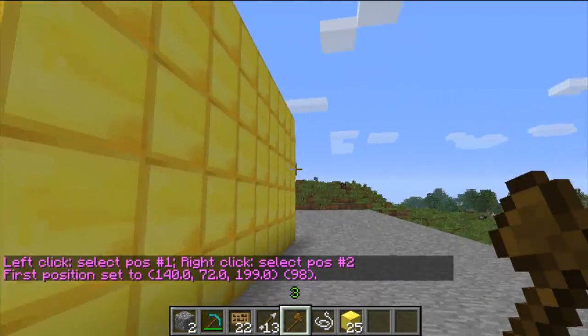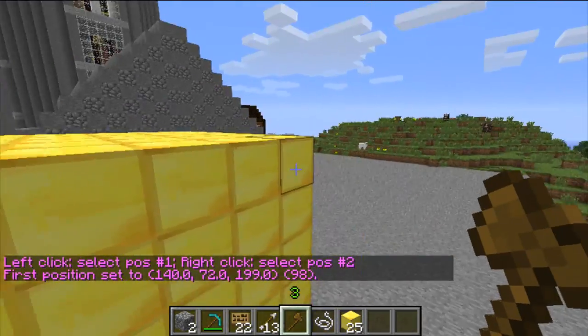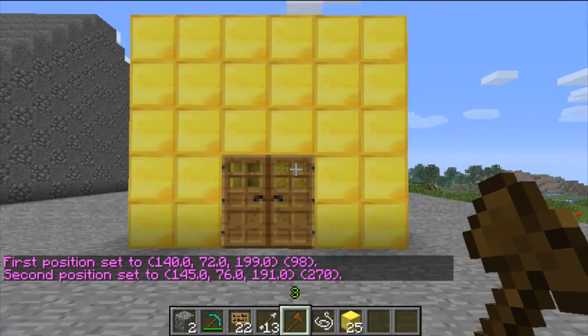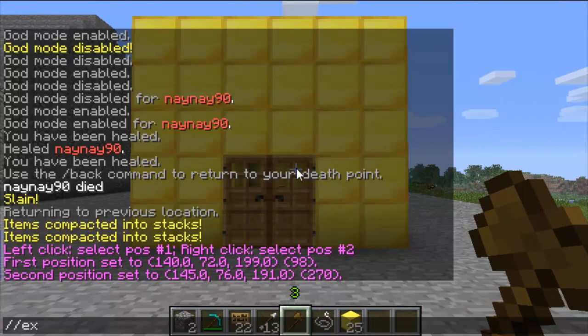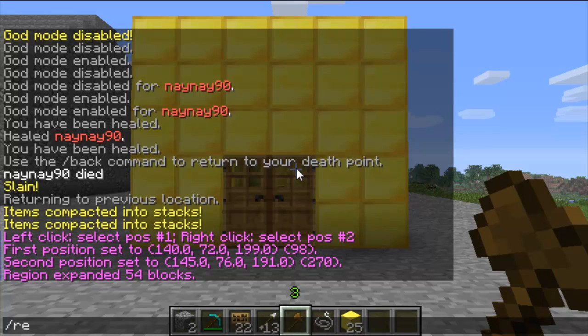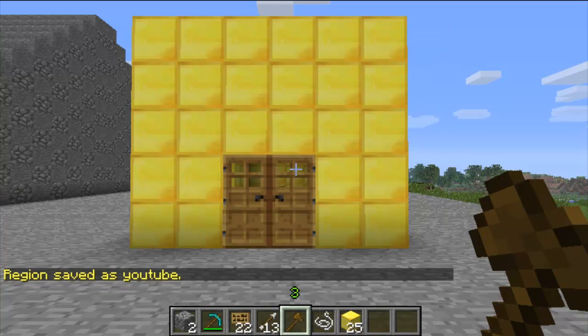Select the first position of your cuboid, and then the second — so this will protect the house. If I expand down one block with slash slash expand 1 down, it protects one block underneath. Then do region define and then the region name — I'll name this YouTube. And that's basically just created a region, so it's saved.